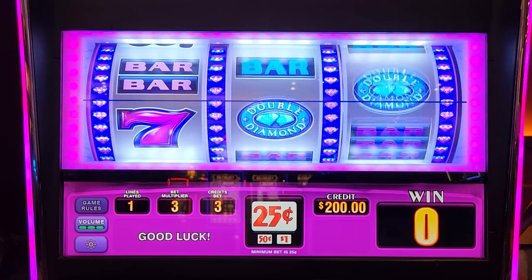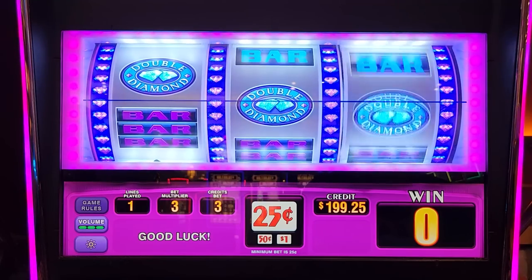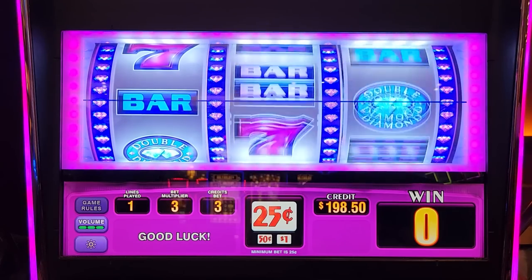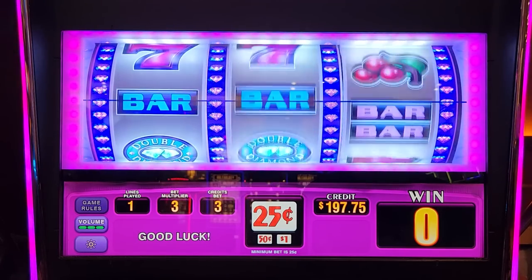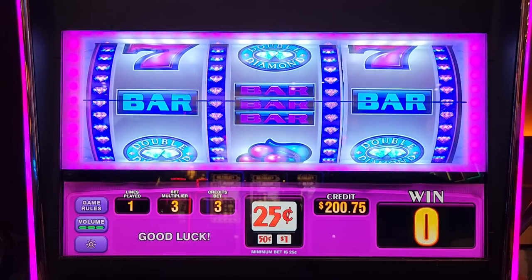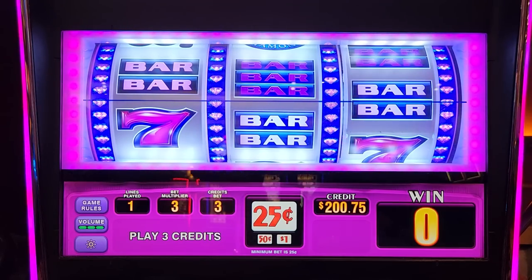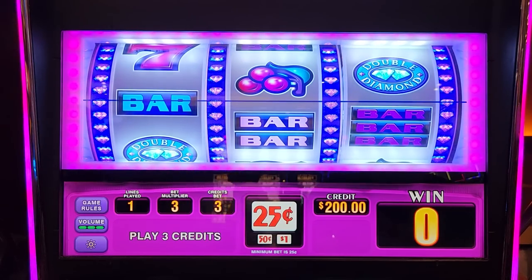Hey we're back where we started, guys — welcome to the video! So this is what a double diamond looks like. You actually want to get a 'triple diamond' when you think about it, because you want to get three of the double diamonds. We don't really play single line games very often at all. Hey, $3.75! I think the last time we did a single line game was the Lucky Tree — is Lucky Tree a single line game? I believe so.